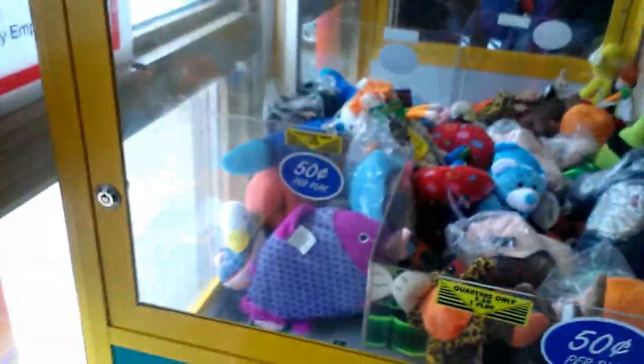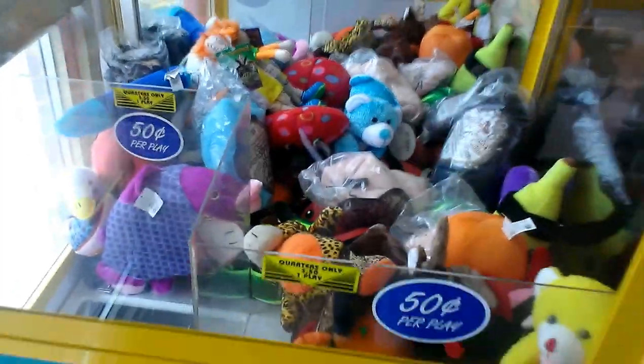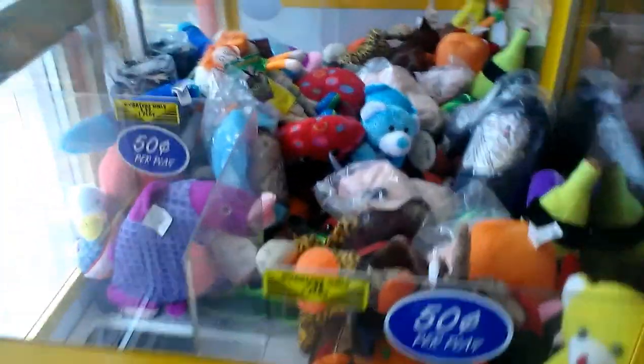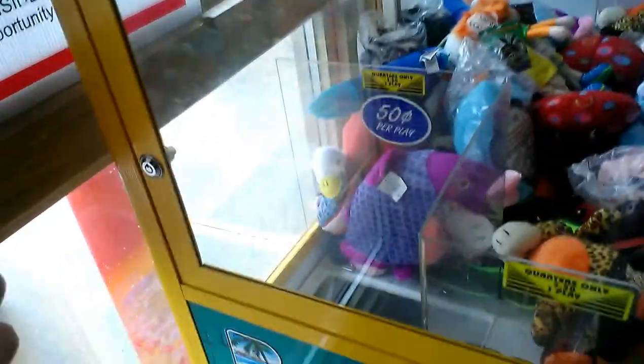I'm going to play Route 66, see if I can't win that cheetah print looking thing down here. If you look, before I play this, look at this — it's really low. Good thing about this is it's right by the chute, so if the claw does let go of it, it'll throw it in.